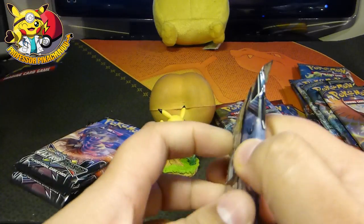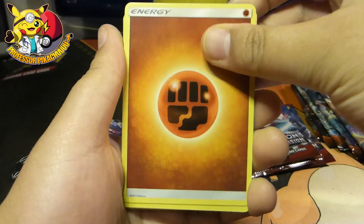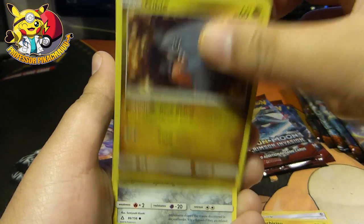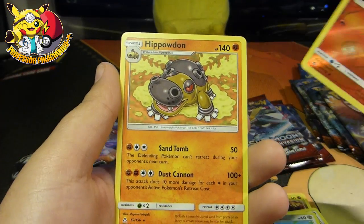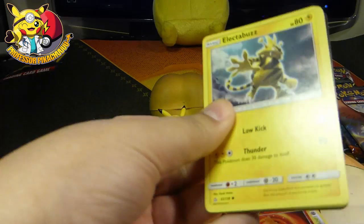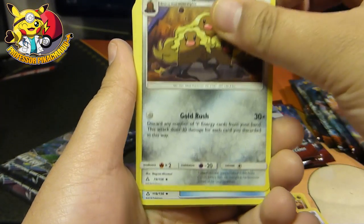Ultra Prism. Had some Ultra Prism pulls a couple of days ago — nothing great, a couple of GXs but nothing else. So nothing out of this pack. Energy, Escapeboard, Luxio. I want that — I think you get that in gold. I want to call it Giblet, not really sure why. Ooh, nice, I like that. And then we've got Hippowdon — I don't think I've got that one.